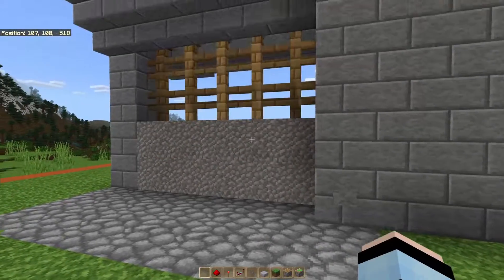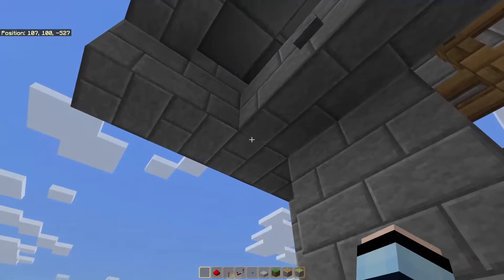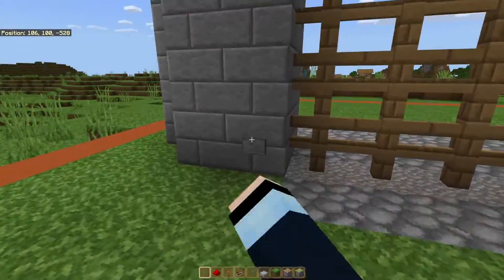Hello everyone, Joe Buffalo here. I've got a new tutorial for you today. In this tutorial, I'm going to show you how to build this cool looking fence gate that opens and closes on both sides. This build would look really awesome in a castle build or coming into a city. All right, enough playing around. Let's get into the build.